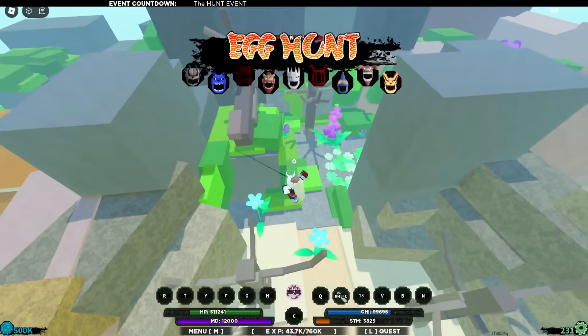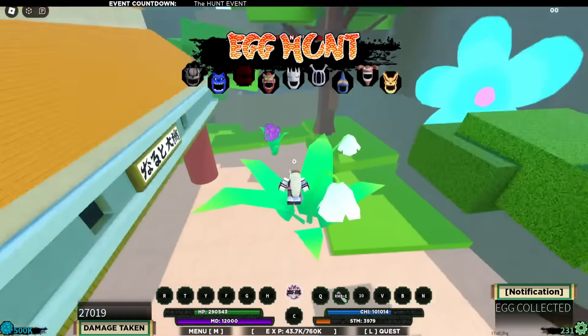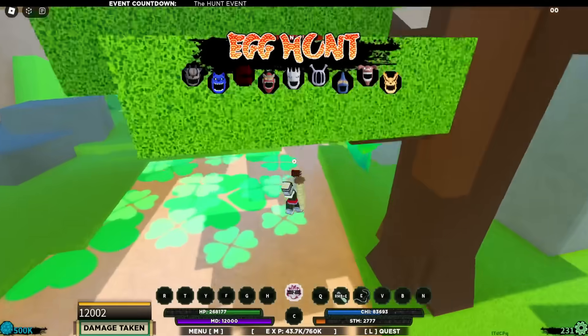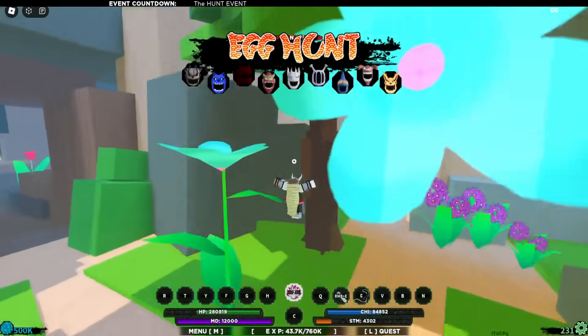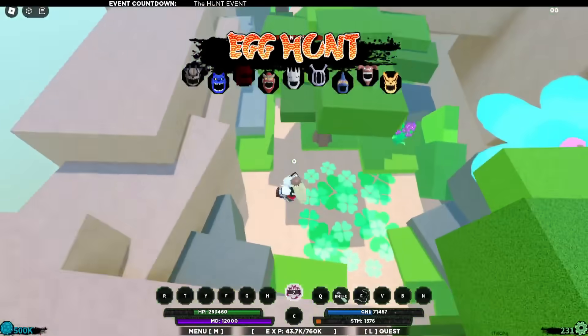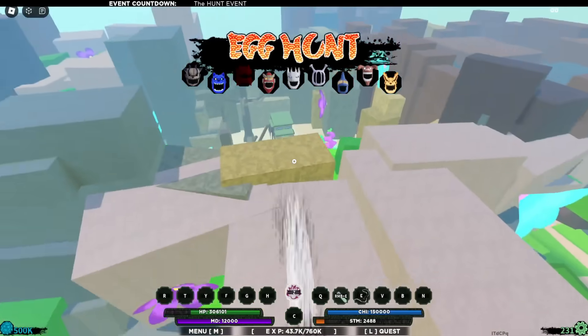Wait, let me go back. This spot right here is very tricky as well — there you go, we got one. There should be two spawn points in here as well. Check this foliage — nothing in there. That is one of the villages that will spawn eggs in this type of foliage, but the green huge blocky grasses will not spawn eggs — they won't spawn inside or collide through it.